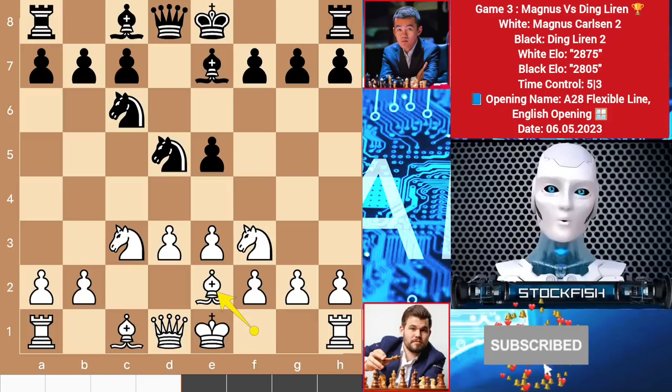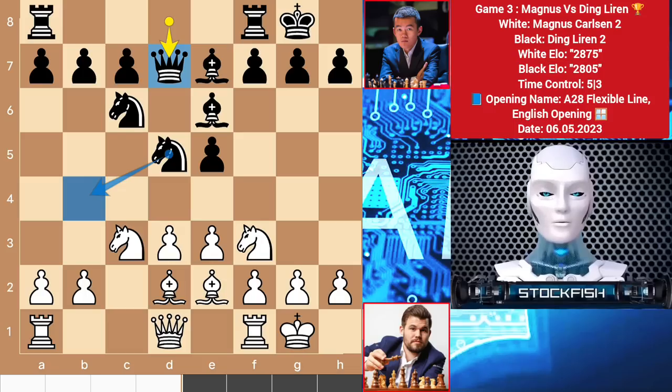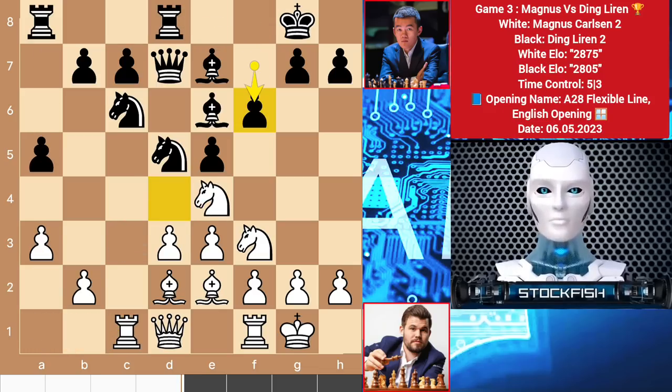So bishop e7, bishop e2, and after some developing moves later we have queen d7. Black wants to play knight b4 to pressure the pawn on d3 with the queen and maybe the rook. f5 is also a good plan. So a3, a5, rook c1, rook d8, knight e4, and here Ding played f6.